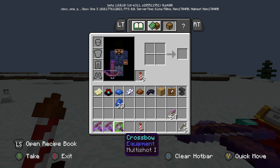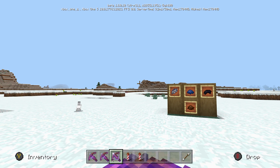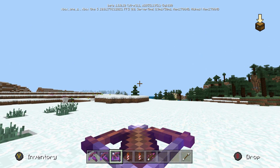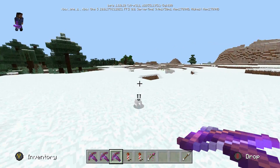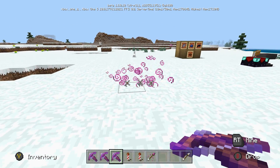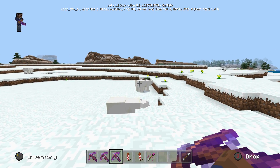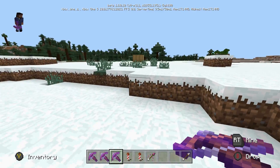Let's try multi-shot to see exactly how it works. If I hold LT and shoot — I shoot three arrows, check that out! I think it only uses one arrow though. Let me see — it looked like I picked up three, but I believe you only pick up one, because otherwise that would be a glitch. That's amazing, that is so cool. So with multi-shot you can shoot three arrows, and if you have mobs lined up, you can definitely hit all three.